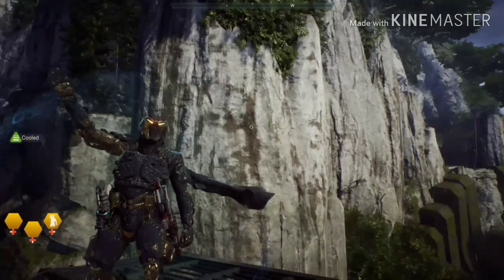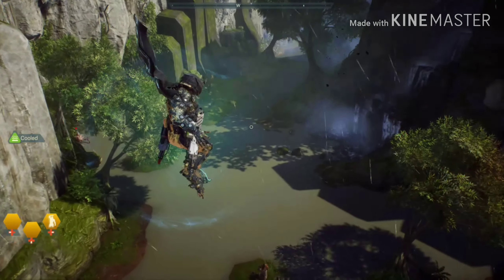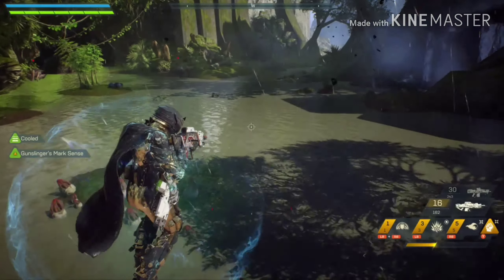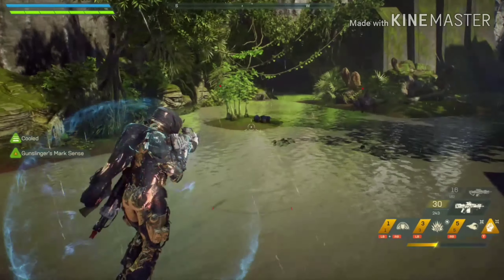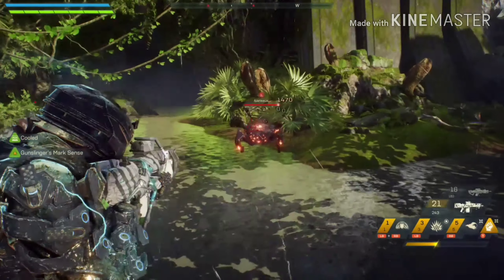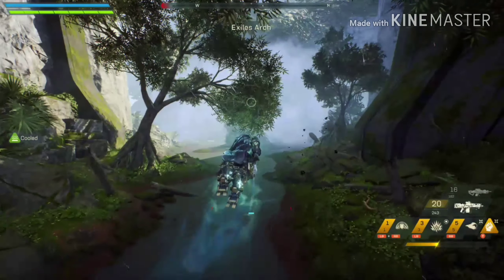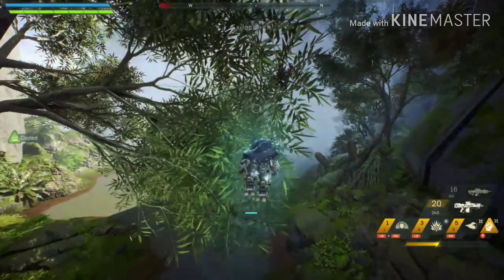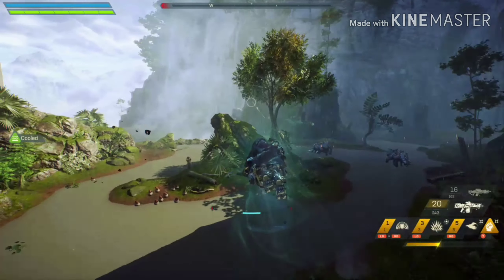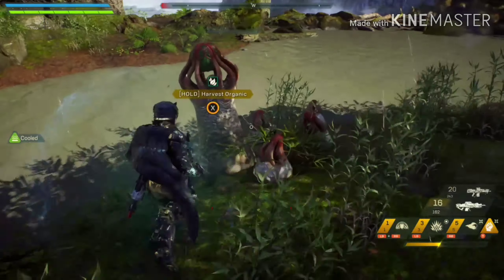What's up everybody, it's 501. We're back with another video today after a three or four month hiatus. Today I'm playing Anthem for Xbox One, and I'll be showing y'all a glitch slash exploit to be pretty much invincible with the Storm character. It's pretty overpowered right now. I'm on GM3, power level 690.